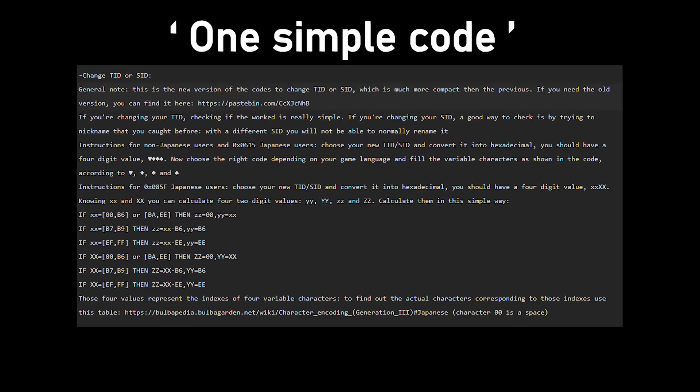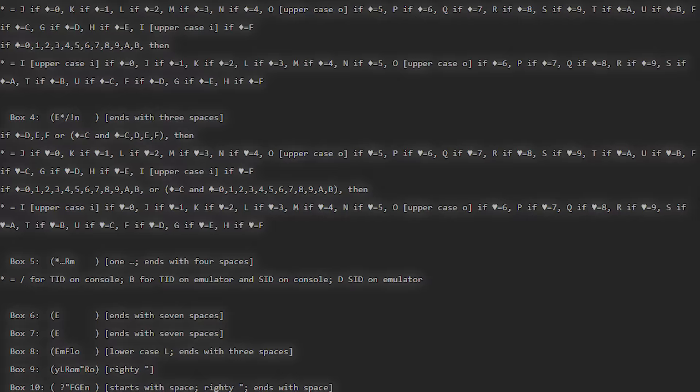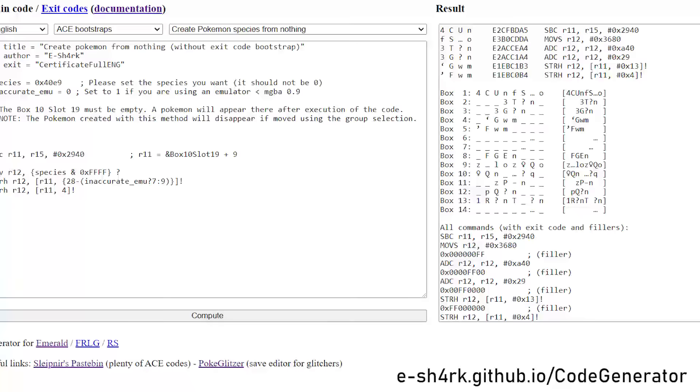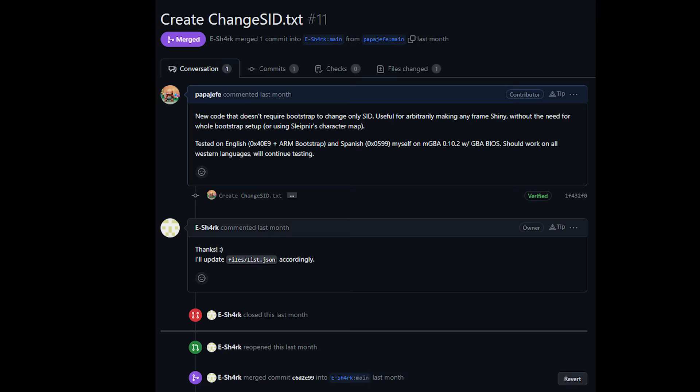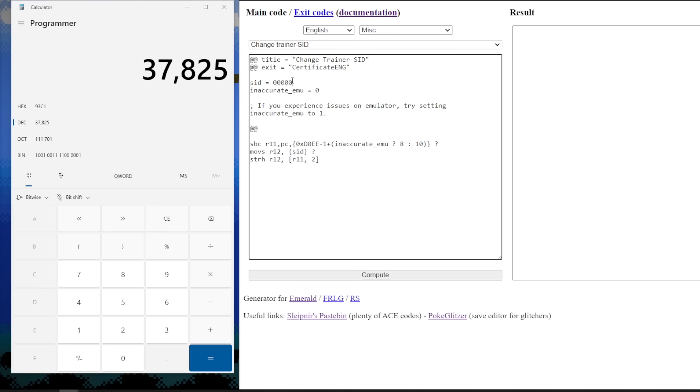Most people are familiar with their Trainer ID number because it shows on the trainer card, but that's actually only half of your full ID. The second half is a hidden five-digit number we call the Secret ID, and this is actually what determines whether a Pokémon appears shiny. We take our Trainer ID, convert it to hexadecimal, and then use a programming operation known as Bitwise Exclusive OR with the upper and lower parts of the PID of our desired Pokémon. The result will be a 4-digit hex number that we convert back to decimal — that's the Secret ID we need to make our 6 IV Torchic and Deoxys shiny. ACE gives us the power to change our Secret ID to whatever value we want with one simple code. eShark made a web tool that can generate ACE codes for you — there's an easy-to-use Change SID code for every language. All we need to do is select our language, select the code from the dropdown, enter the Secret ID, and the generator spits out a usable box code.